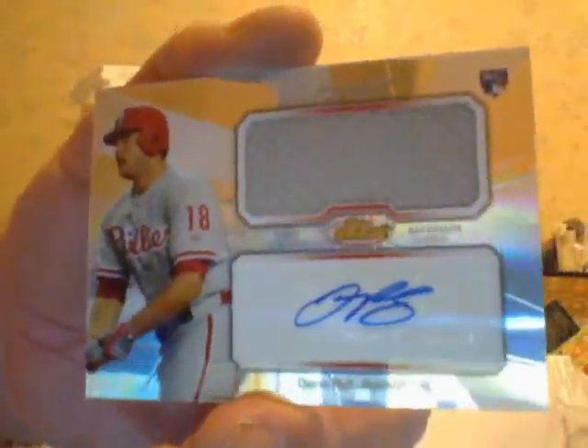Next pack: all base and I got a Troy Tulowitzki refractor. This must be a jersey card — it feels a little thick. Then base, base, base. And who the hell is this? Darren Ruff — Darren Ruff jersey autograph refractor. So this box looks like it's for hunger too, but that's alright. Better to get the first box of the case for hunger — means the next ones could be pretty decent.